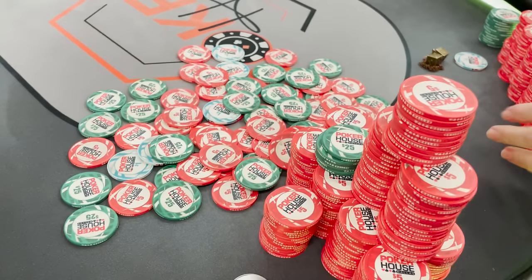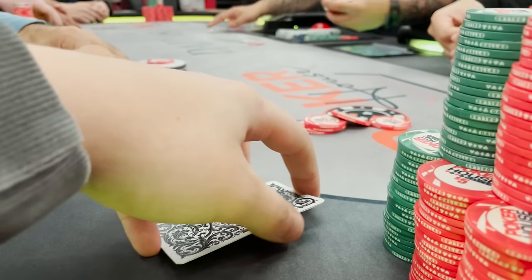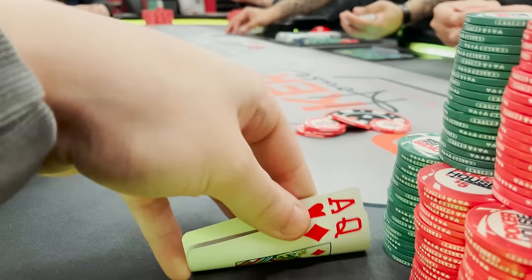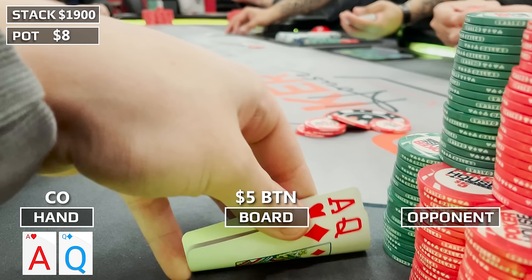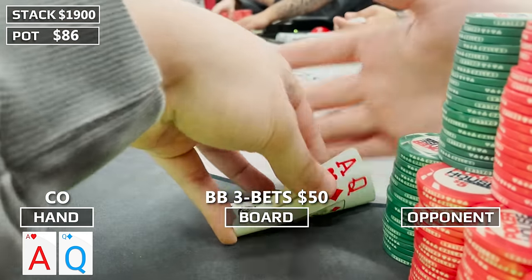The hands in this vlog are crazy — this was a really long session, starting at about noon and ending at midnight, almost a 12-hour session. Next hand: Ace-Queen offsuit. There's a $5 button straddle, the middle position player limps, I'm in the cutoff and raise to $25. The big blind min three-bets to $50 — definitely a sign of strength, but I'm not folding. Ace-Queen's a great hand. I call and the button straddler comes along.